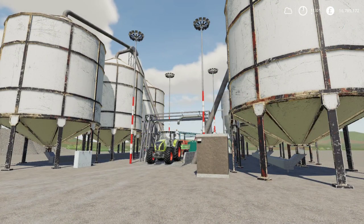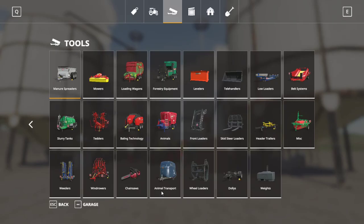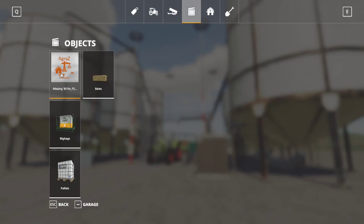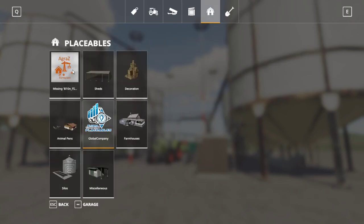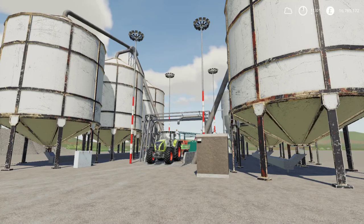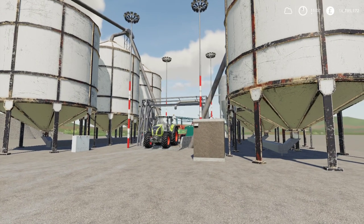The next way to do pig feed is going to be the Agres mod. Going into the store, it adds its own section with placeables offering all sorts of options. There's stuff in here for cow food too, but I'm focusing on pig feed. So I'm looking at all the stuff needed for pig food.